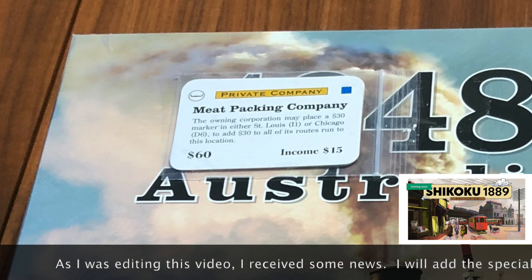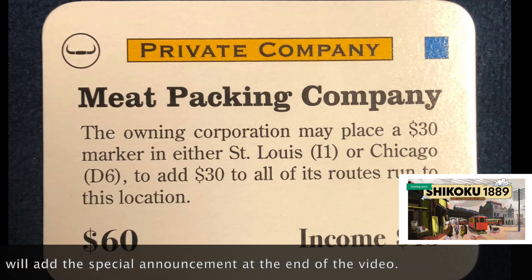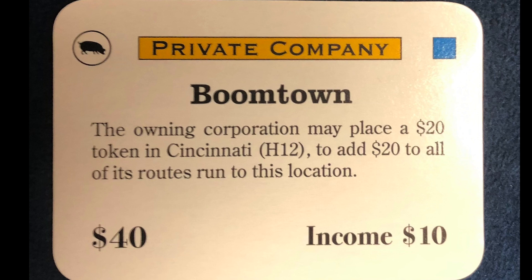There are actually two new companies and one reprinted private company. The meatpacking company is one of the original privates — the wording has been changed so that it adds income to the company's routes, not all routes. The first new private is Boomtown: the owning corporation may place a $20 token in Cincinnati to add $20 to all of its routes run to this location.